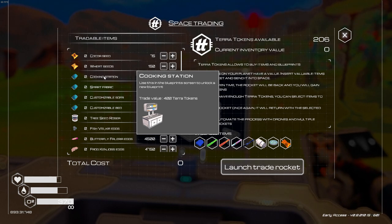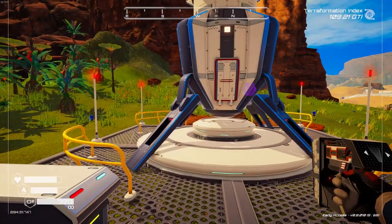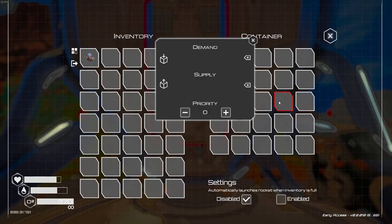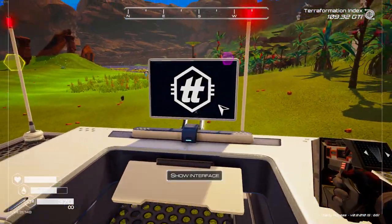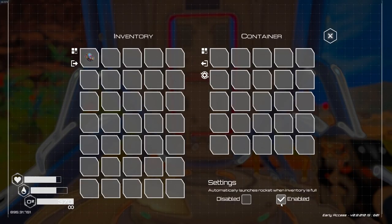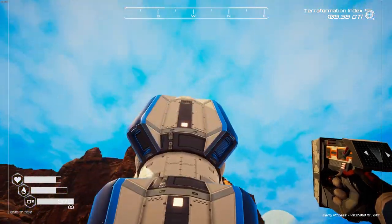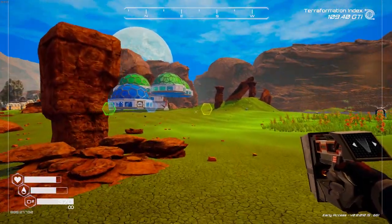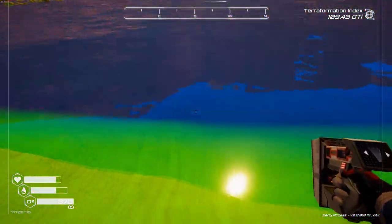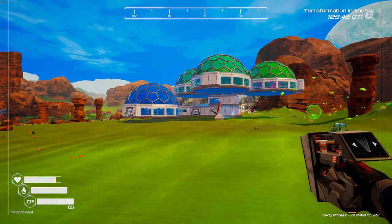I'm saving up to get a cooking station because new blueprints can be bought here, but it takes 400 tokens. Here's the hypothetical plan: you set up drones to automatically get items from an ore extractor, take them to an auto crafter, the auto crafter converts it to the item you want, and then drones bring it over to the trading rocket. When the rocket is set to enabled and gets completely full, it'll automatically launch itself. That's today's objective.